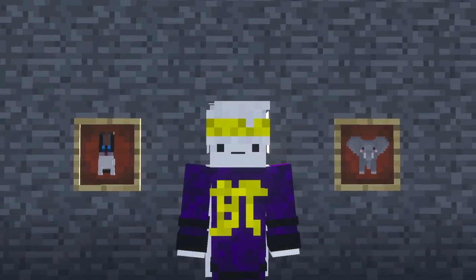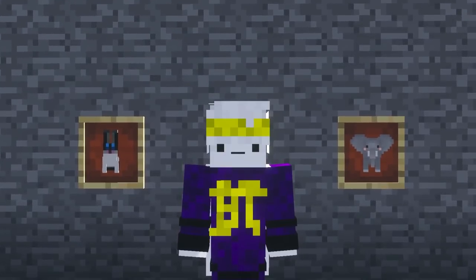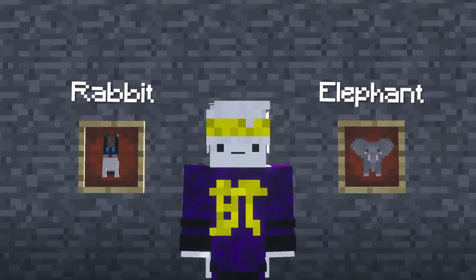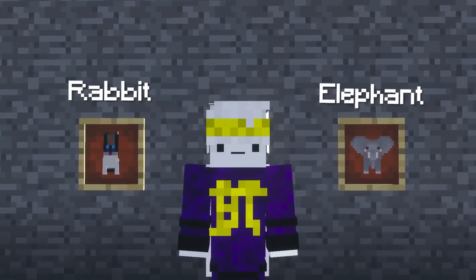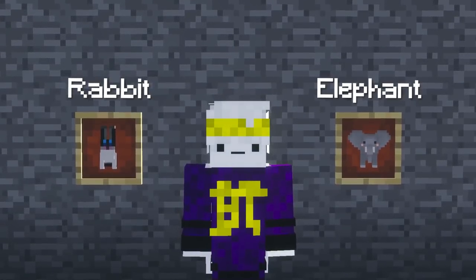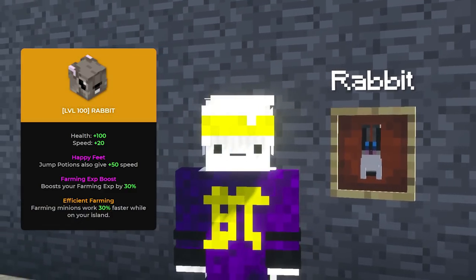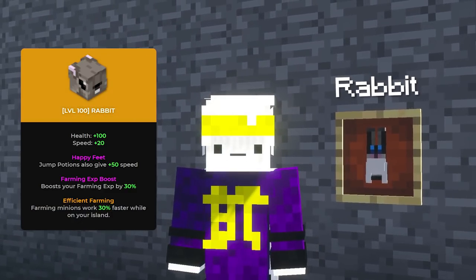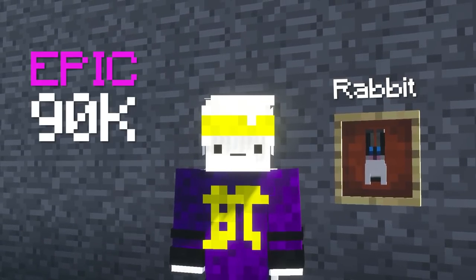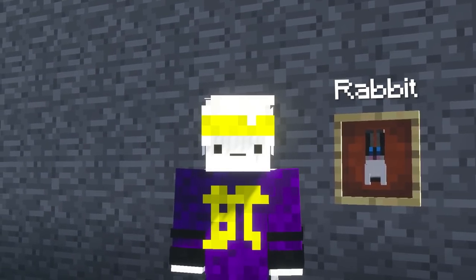Pet-wise, you're left with two choices. You have to choose between the very expensive but returning elephant pet, or the rabbit pet, which is way cheaper and also gives you even more XP, but won't give you the option to use farming as a money-making method, as there is no ability that grants you even more drops. The rabbit pet can also be used in its epic version, as the legendary ability only helps you with minions. This is a very useful effect, and if you want to use your minions as well, this is a must-have. It sits around 90,000 coins and 500,000 coins for these rarities, making it a very affordable and worthy pet.